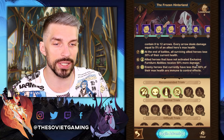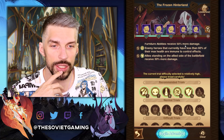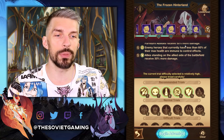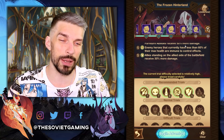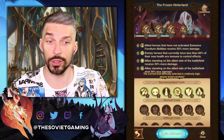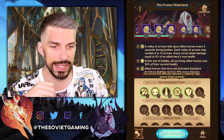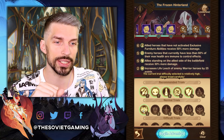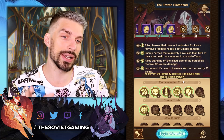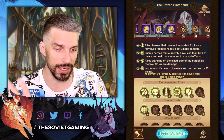Enemy heroes that currently have less than 60% of max health are immune to control effects — that's fair. Allies standing on the allied side of the battlefield receive 30% more damage and deal 30% less damage — that doesn't work for us. We actually need just two more points, so let's get one of the normal trials. Increase life leech of enemy warrior heroes by 25 points — that's okay, I'm not afraid of warriors, they don't do that much damage. Let's go with this. Begin adventure.